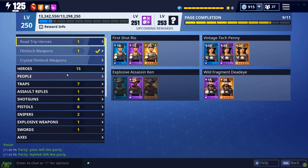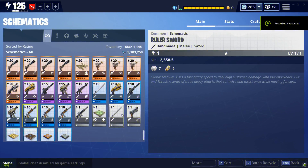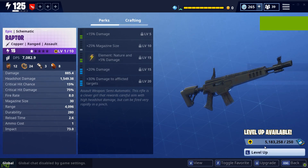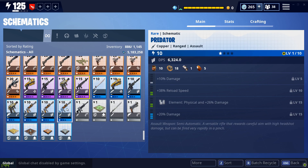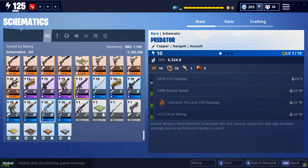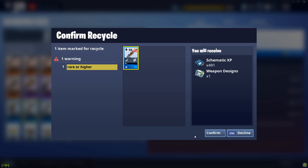We're going to cover the second way to do this now, which is awesome. Somebody mentioned this to me on stream and I was like, wow, that's really awesome. The second way involves rare flux — nobody uses rare flux for anything. Buy weapons from the collection book using rare flux, and you'll have weapons whose fourth, fifth, and sixth perks you don't know yet.